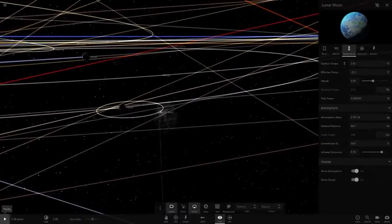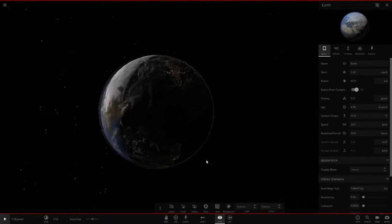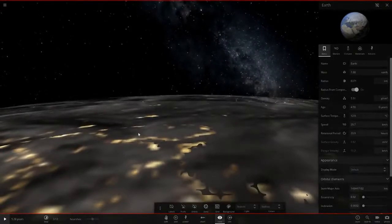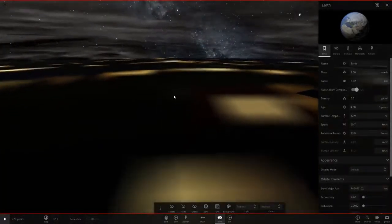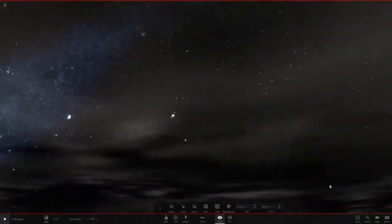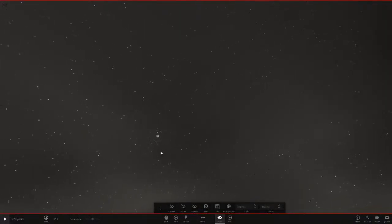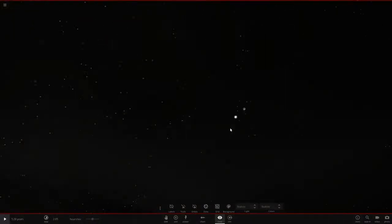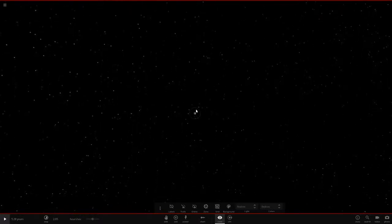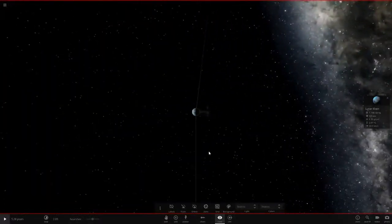Let's turn all this off and go to Earth. Let's see if we can spot that little object in the night sky. We'll land in America somewhere and go below the clouds — I love that feature. Whereabouts is our Moon? There it is — you can see our normal Moon there, and we can just about see the Lunar Moon. It's very very small since it is around the Moon, and the Moon is already pretty small from Earth.